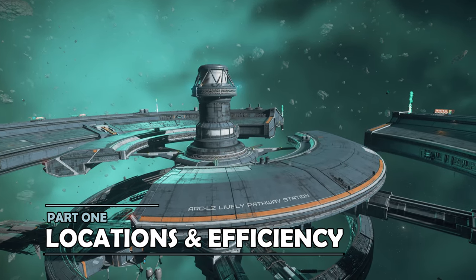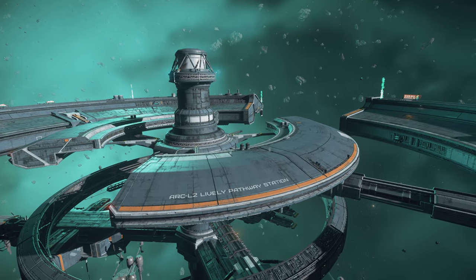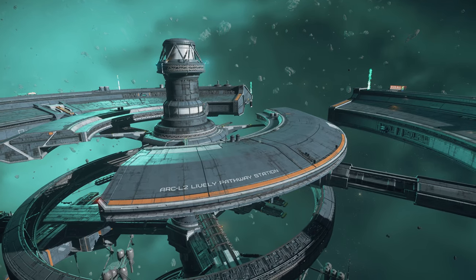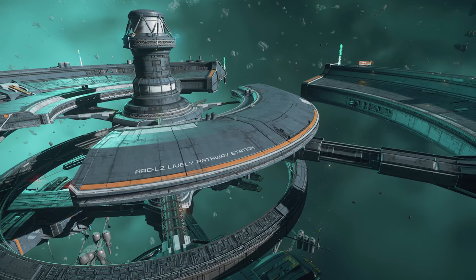In the current patch of Star Citizen, all of the refineries are located on space stations at Lagrange points, although not every Lagrange point station has a refinery deck. If in doubt, opt for an L1 station.